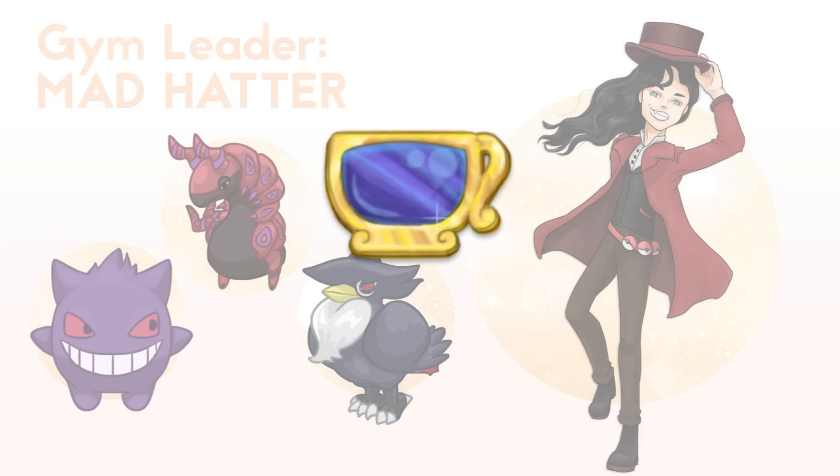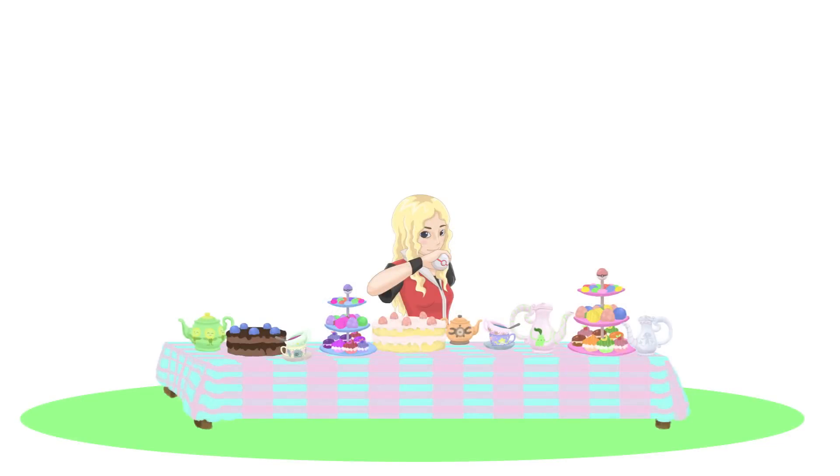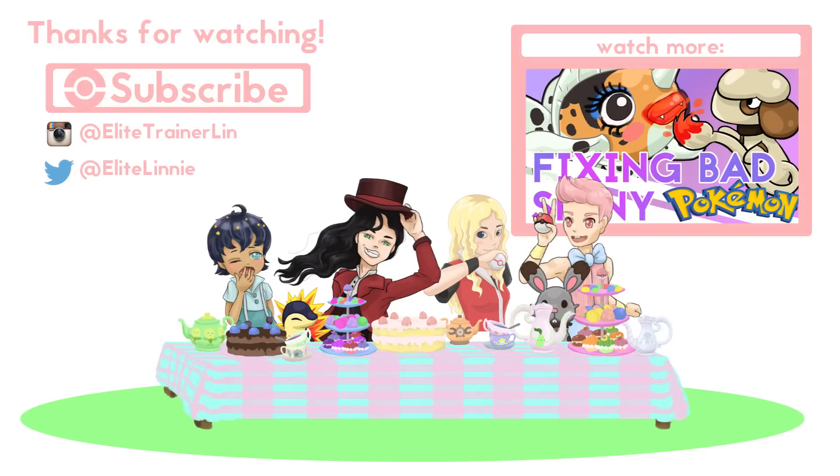The badge you get when you win is shaped like a teacup. I was choosing between a teacup or a hat, but I think a teacup represents the gym as a whole better than a hat does, because it's not just all about the Hatter — it's about all of them. So that's the wonderful Wonderland gym! But what other fun fairy tales can be turned into gyms? Subscribe to my channel so you don't miss it, and maybe leave a comment if you think there's a concept I should turn into a gym, because I really enjoy making these videos. Thanks for watching everyone, and stay awesome!